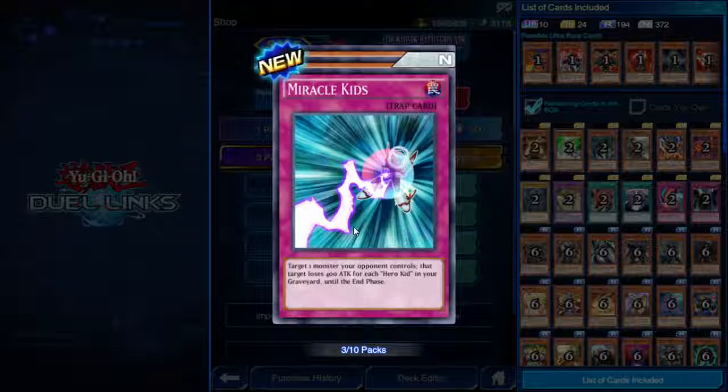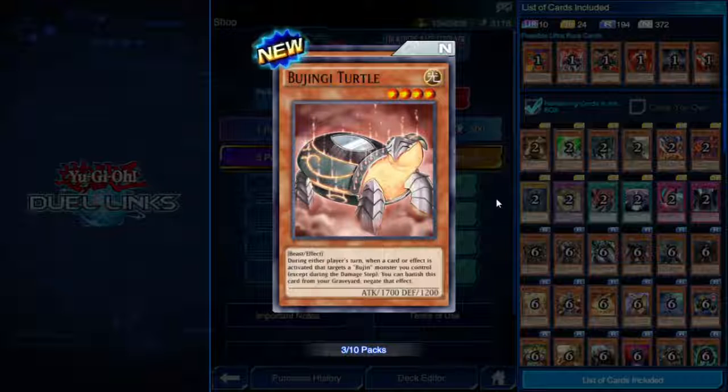Bujingi Turtle, four star Light Beast, 1700 attack, 1200 defense. During either player's turn, when a card or effect is activated that targets a Bujin monster you control — except during the damage step — you can banish this card from your graveyard to negate that effect. Not bad, serious protection for your Bujins.